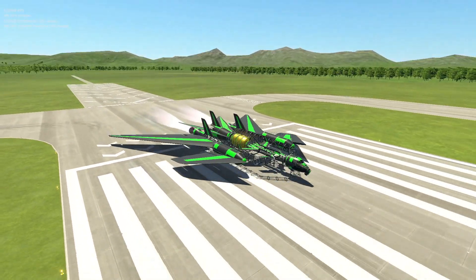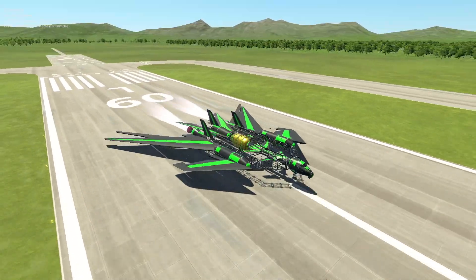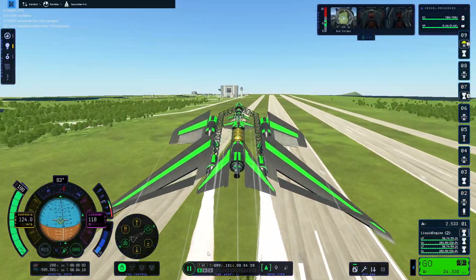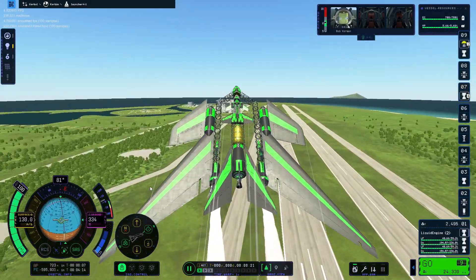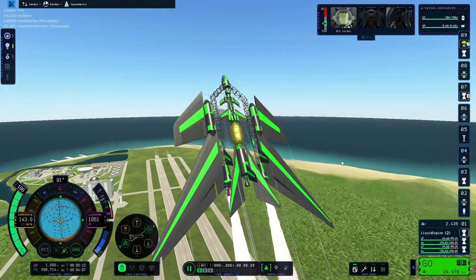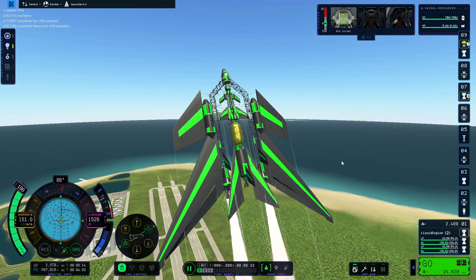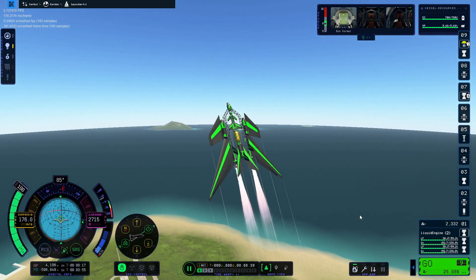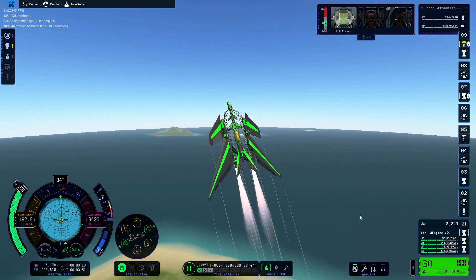For Kerbal Space Program 2's weekly challenge, I built an air launcher that launches an air launcher to Lathe, and then the air launcher launches something in the air which goes back to Kerbal. That meets the requirements of a couple goals, and I just thought it would be funny to make like a Russian nesting doll of aircraft and bind them together into this.